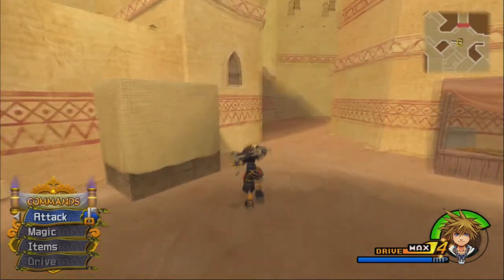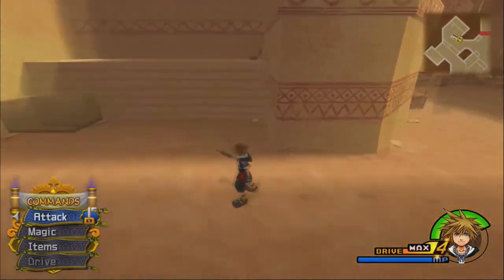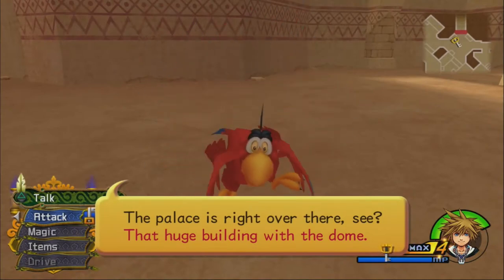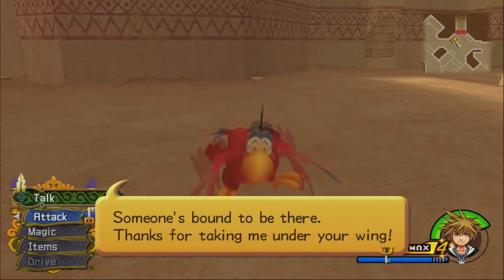It's okay — we're friends with Aladdin, and he's basically the Sultan now. Iago directs us to the palace — that huge building with the dome. Someone's bound to be there.